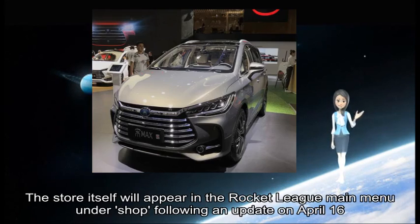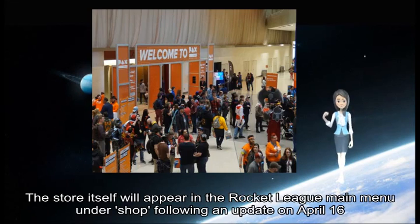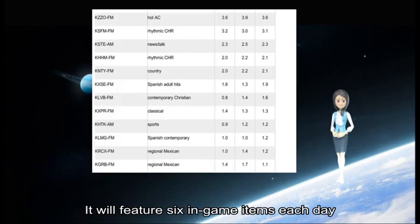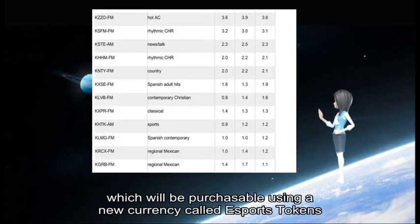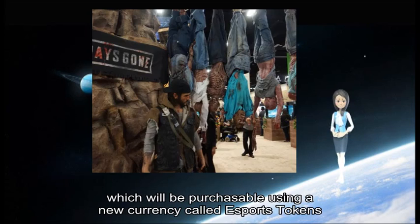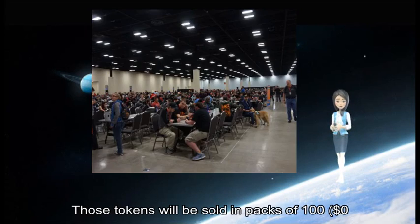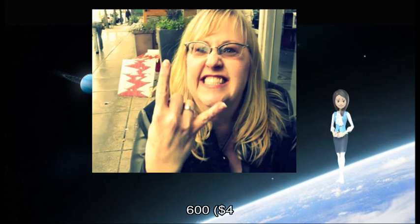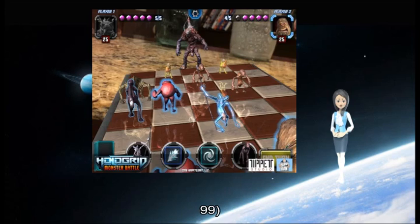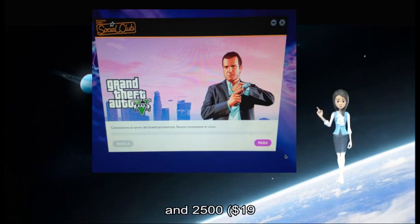The store itself will appear in the Rocket League main menu under Shop following an update on April 16th. It will feature 6 in-game items each day, which will be purchased using a new currency called esports tokens. Those tokens will be sold in packs of $1.99, $4.99, $9.99, $12.99, and $25.99.